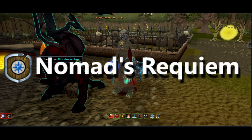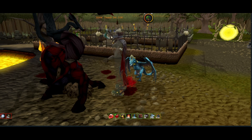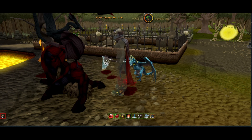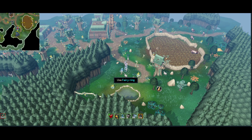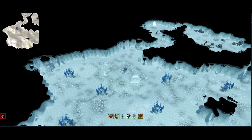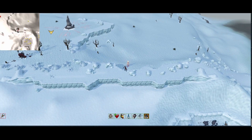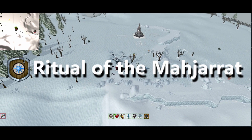The requirement for this tree is Nomad's Requiem. From this point on I will vary my route slightly — two of the trees do not have banks and three of them do. So if you need supplies, go to a tree with a bank; if you've got lots of supplies, go to a more remote one. To get to the next tree I use my Grace of the Elves, which is tuned to Xenaric's Fairy Rings, then Fairy Ring DKQ to the Glacor Cave. From there, run north to the cave exit, go outside and head west to the next tree. This is one of the trees that does not have a bank, and it requires Ritual of the Mahjarrat in order to chop.